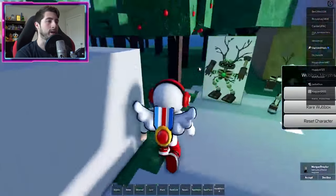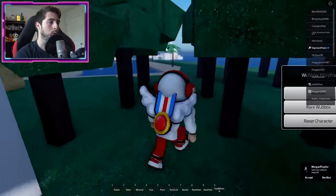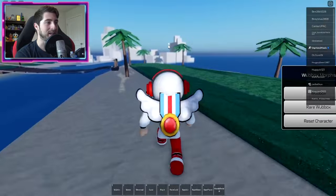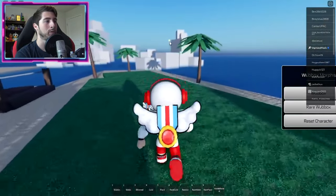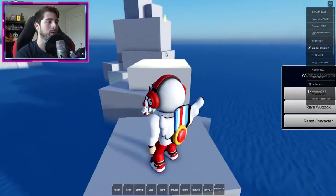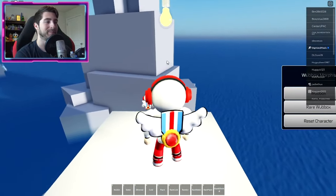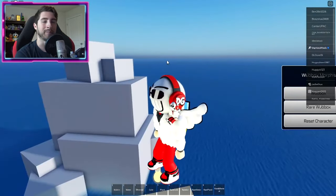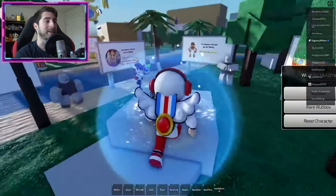For Light Epic, head this way towards these rocks. You might be able to see it from afar but there is a floating light bulb — yes, the rocks have an idea, they're really rocking it out. Bump into the light bulb — you can even stand on it if you want — and there you go, Light Epic.